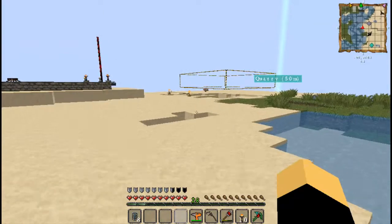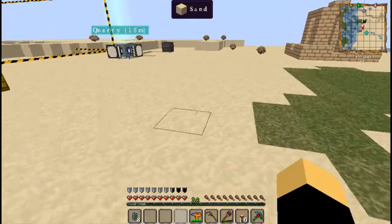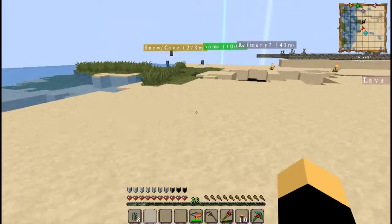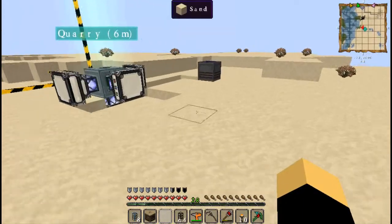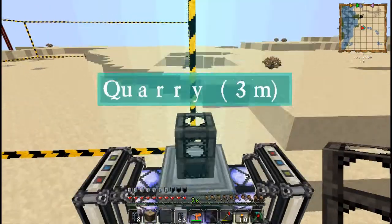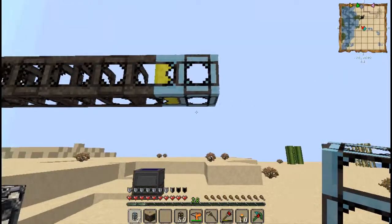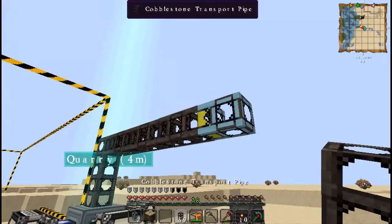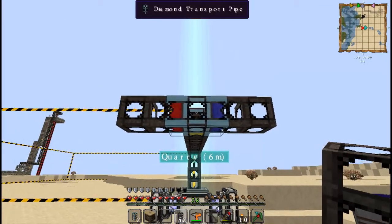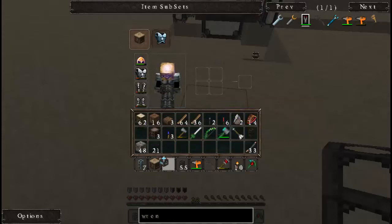That will probably be a stream thing - I might do a landscaping stream. Anyway, I had forgot to make my cobblestone transport pipes. What we're going to do is put this up like so, put a diamond pipe there. So now we should have one go this way, one go this way, one go this way, and one come up from the bottom - and the one on the bottom is going to be where our chest is.